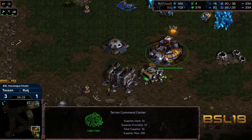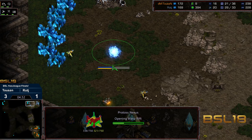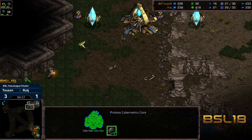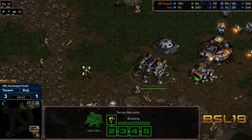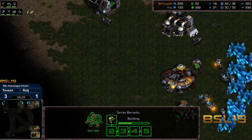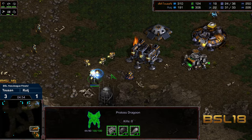Tucson delayed a bit but as soon as he starts queuing up SCVs, he's going to surge ahead in that worker count — nexus is way behind. Tucson able to scout and get a good look at what the worker count's been up to at this stage. A dragoon checking the high ground, trying to get what damage it can on the barracks, factory not even complete, three marines making their way out.